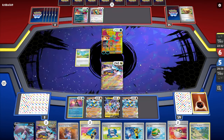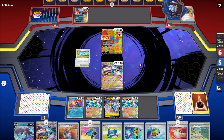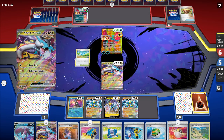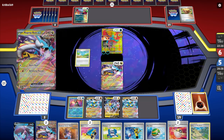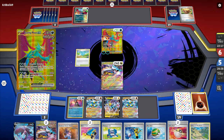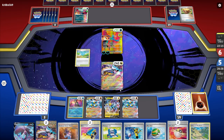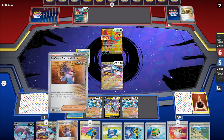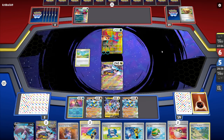There's the Dunsparce again. We have double Switch Cart in hand, so even if this does get knocked out this turn, we're still in a fine position — not the biggest deal. We could just put Raikou in the active, Fleet Footed a card, put Raging Bolt back down, Switch Cart, Vitality, and go from there.